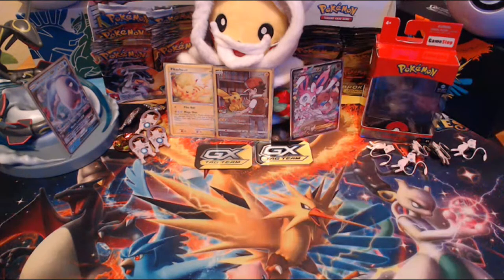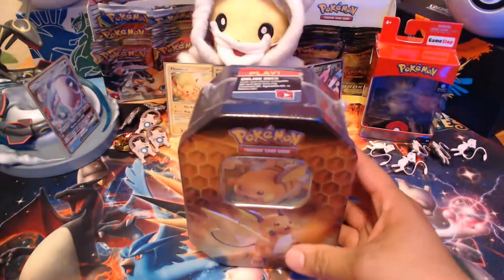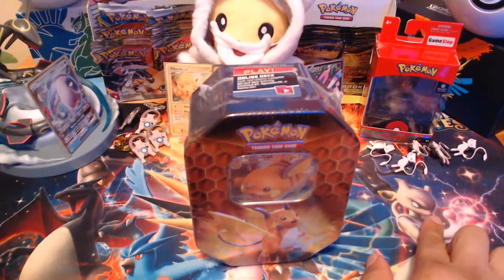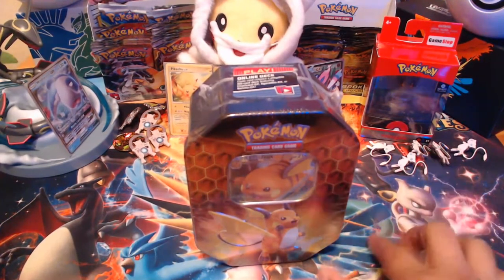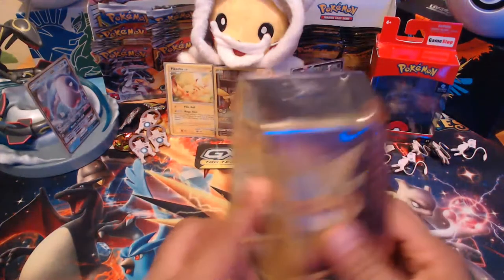Hey guys, welcome back to the channel! We're back at it trying to pull ultra rare cards. We're here with another opening for the 12 Days of Christmas — we're very close to the 12-day mark. We finished all the pin collections for Raichu and Mewtwo, a total of nine, and we're going to do the last three with the tin boxes. We're still looking for more Hidden Fates shiny cards like the Mewtwo, and we haven't pulled Articuno among others missing from our Hidden Fates collection.